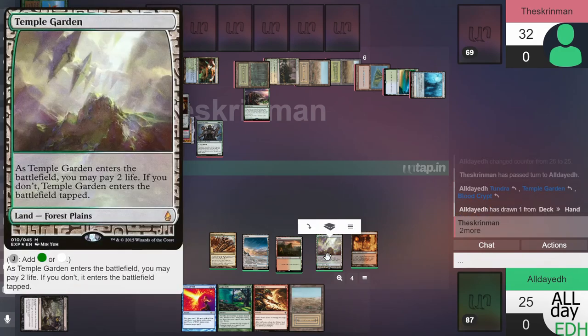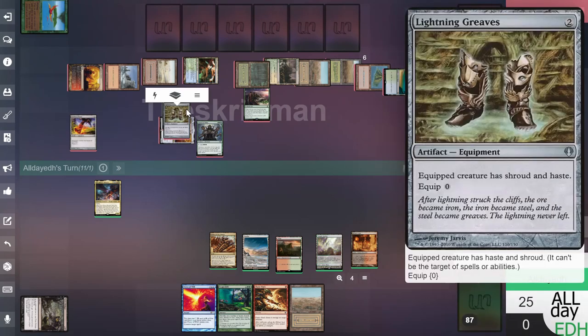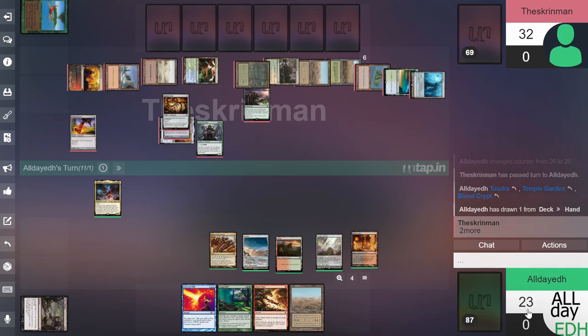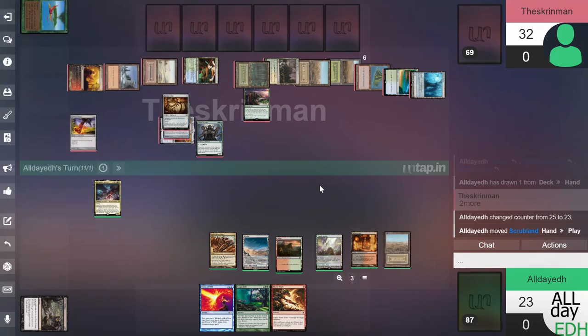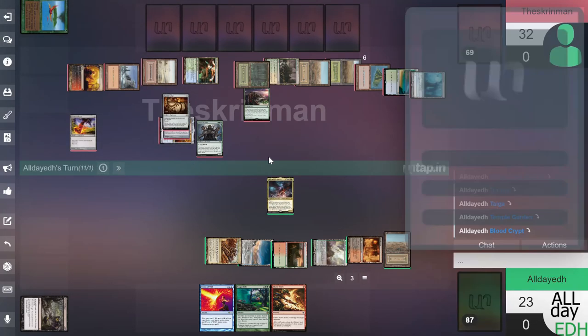Untap, draw. I went from 26 to 25 — only took one life. We'll play Scrubland and let's just play Niv-Mizzet and see if we can find an answer to his Golos. When it enters we reveal the top ten cards.